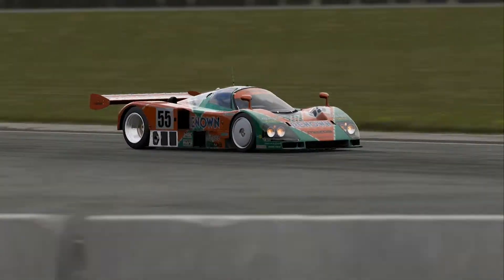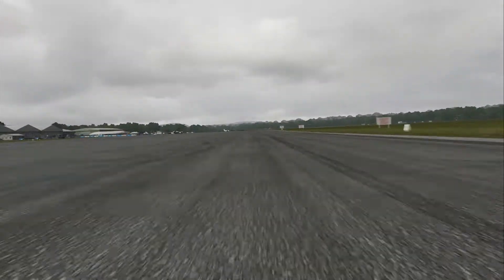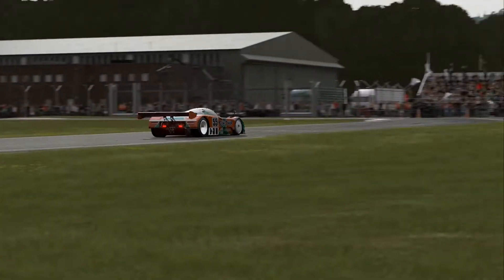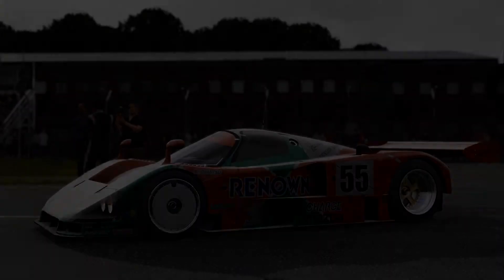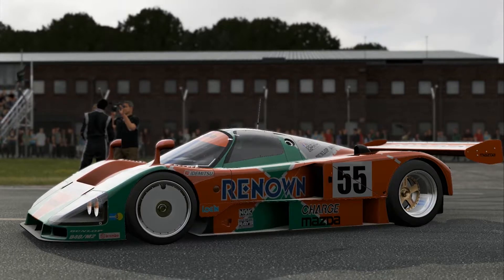Look at that, just flat out. And then... God, it's absolutely mental. Some of these corners, especially on the Nordschleife, you think you won't be able to take them flat out in this car, but you can. It's epic. Now just coming around to the final corner to finish off the lap. That's just a quick video of the Mazda round the Top Gear Test Track.